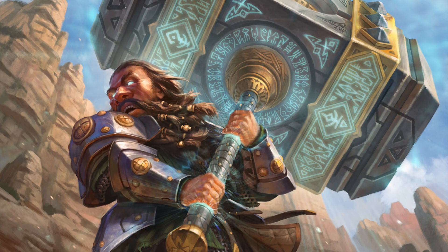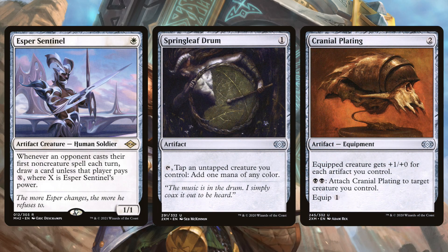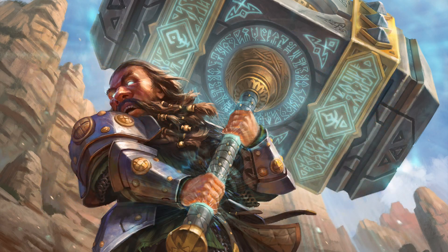In addition to everything so far, the deck plays Esper Sentinel, Springleaf Drum, and Cranial Plating. Esper Sentinel forces the opponent to pay a tax or you draw a card. Springleaf Drum is essentially free mana — you tap a zero-drop to generate mana, so it doesn't really cost you anything. Cranial Plating gives +1/+0 for each artifact you control, and you control a lot of them. Notably, Cranial Plating on an Ornithopter — which has flying — turns it into a very deadly threat.